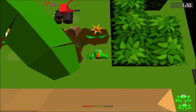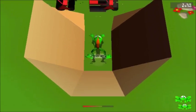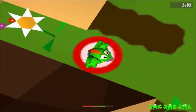Alright, so that lawnmower is going down, as you can see. Wait for it to come back up and go down here. You can get a bug worth a lot of points, and then you get run over and Frogger gets his heart torn out.